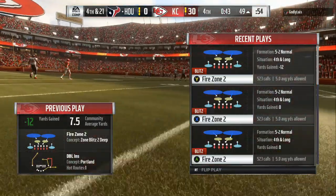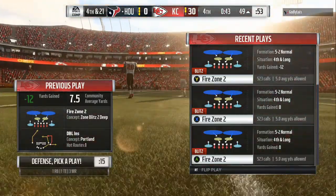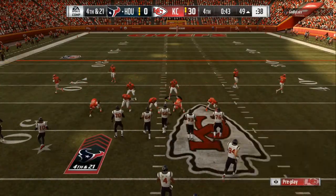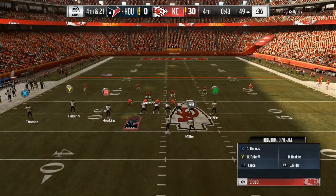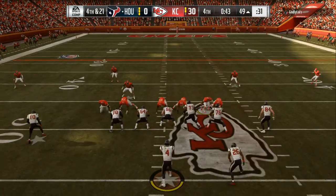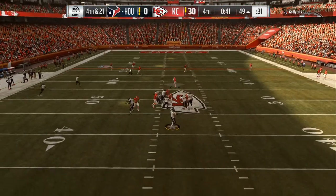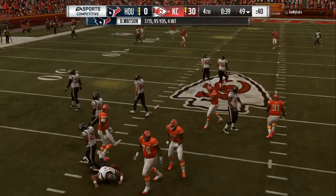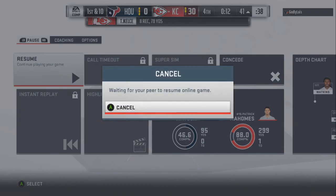Give him two or three seconds at the line of scrimmage — he's going to make his adjustments and might try to slide protect. If he slide protects to the left and you time it right with your rock going to the right, it's going to mess up that protection. If he slides to the right it's the same thing — I'm rocking left, rocking right, then dropping back in coverage and taking whoever I think is the first guy that can potentially get open.